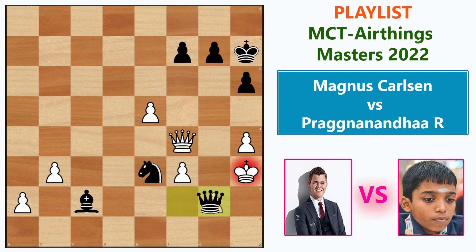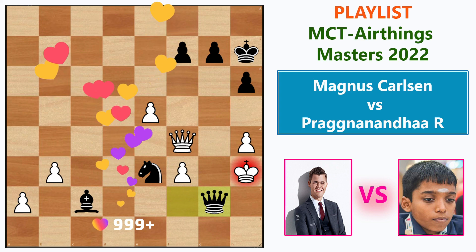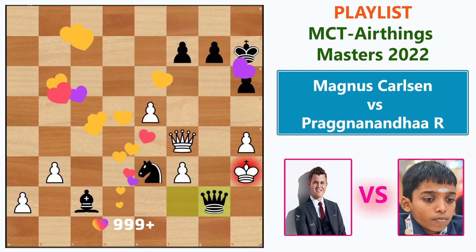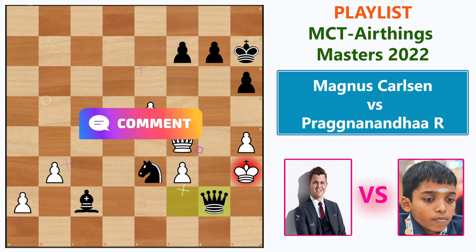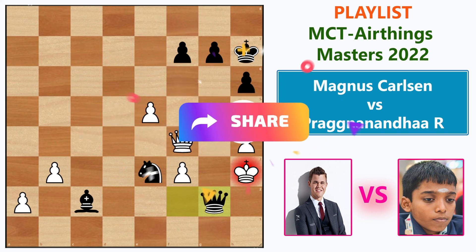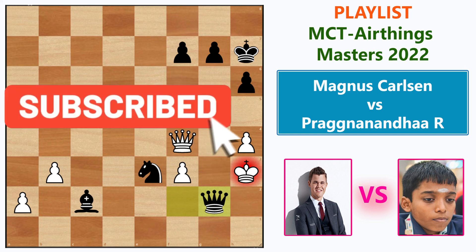Queen d4, Queen takes f2 — let's say Queen f4, then Queen takes g2 is checkmate. A really big win for Pragg. It was not a good start for Magnus, but Pragg won a game against the world champion. Let me know what you think in the comments below. If you liked this video, give it a thumbs up, share with others, and subscribe to Chessvisor — your wise choice to improve your chess.